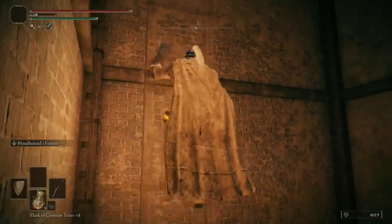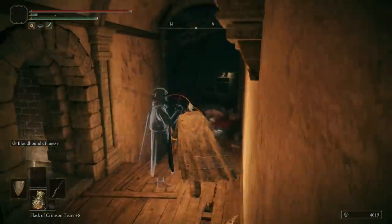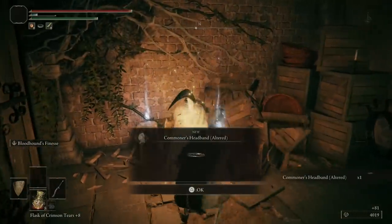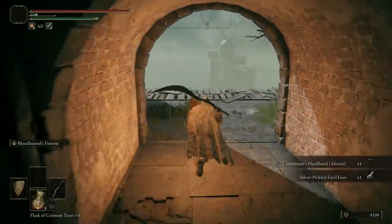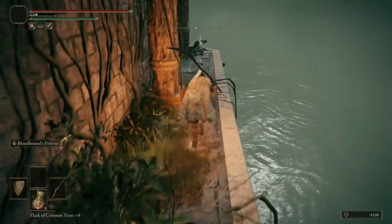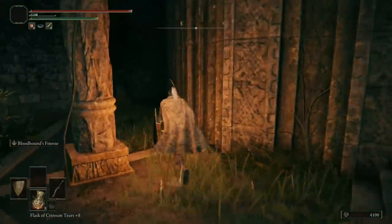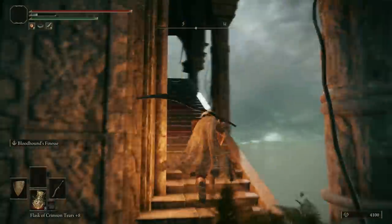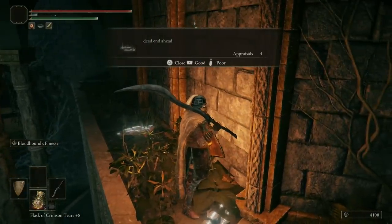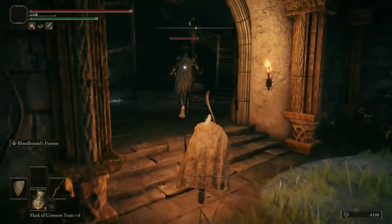Drop down, climb back up the ladder, and get that item we saw earlier. There is so much stuff in this castle — honestly this is probably the best castle in the entire game for everything it has. So many paths, so many hidden items, it's insane. There's an item before the staircase if you hug the wall. A lot of messages in this game are trolly telling you to jump off or attack walls, but it's worth reading them.